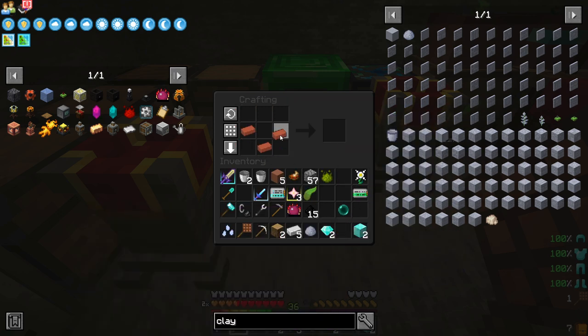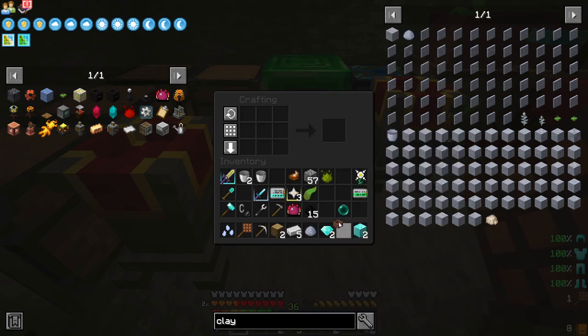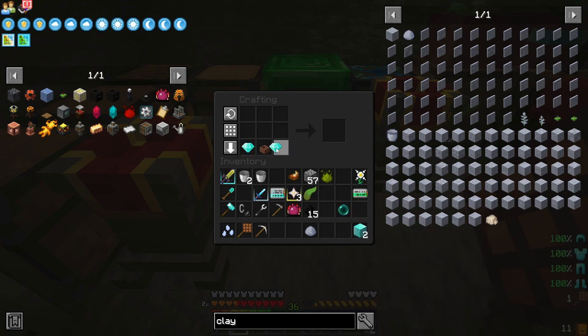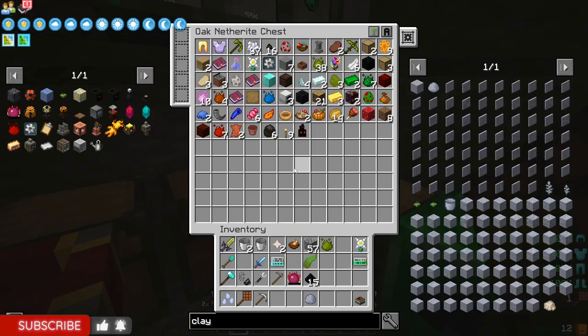Got to first make the pot. I forgot to make the hopper. There we go — hopping botany pot. With this and this. Since we can kill the wither as much as we want now, making the hopping botany pots is the way to go. Oh, we had a hopping botany pot already — oh well.